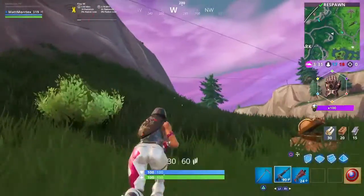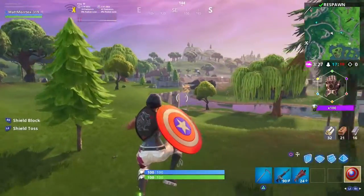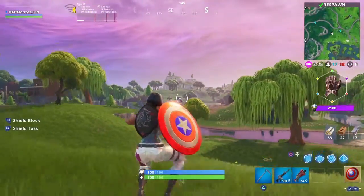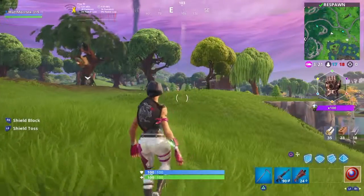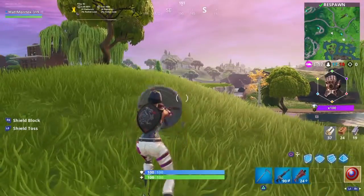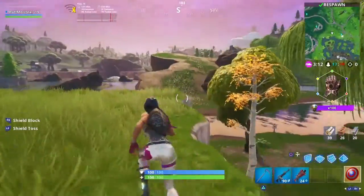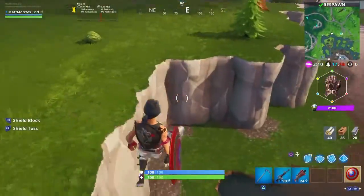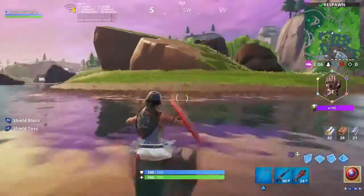Captain America! Alright, so we're playing as Captain America. Let's see his special abilities — I can jump super high, let's go! He's got a shield block, and then we got a shield toss. Yeet — oh that's sick, that's sick! Alright let's go, we got Captain America.